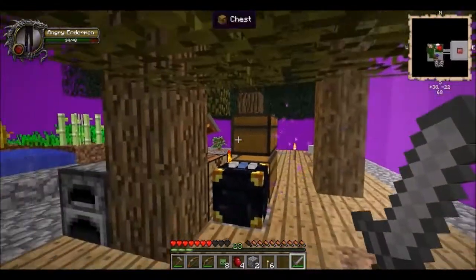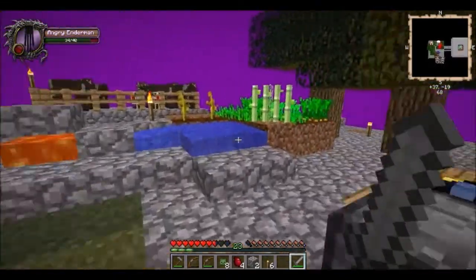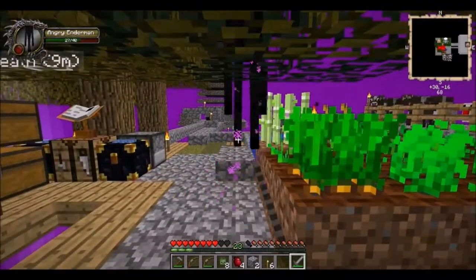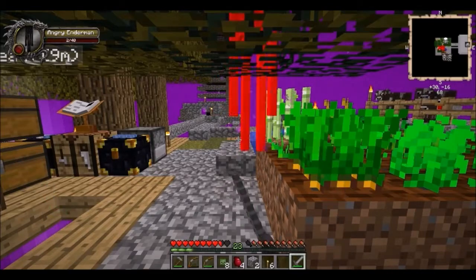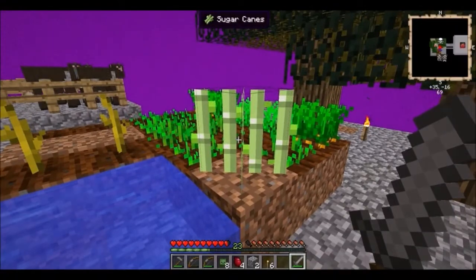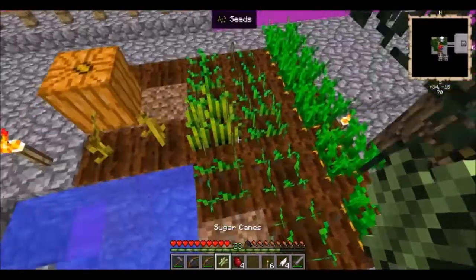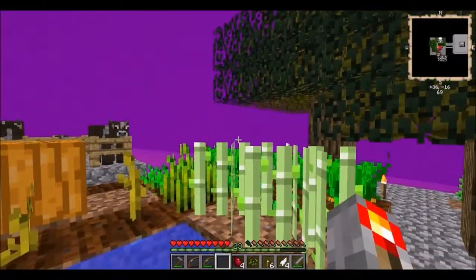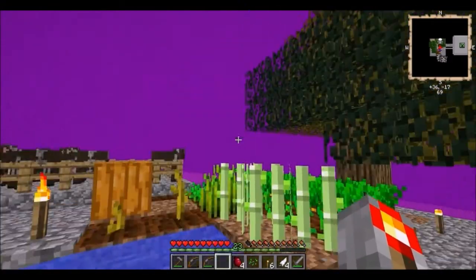Oh, there's a hole — wait, I was in the wrong spot, that's why. I've been playing 1.7 too much, I'm used to a sprint key. Gotta remember to double tap. Grow, darn you. Success — we got another sugar cane. Now we plant this one and wait for them both to grow, and then we get sugar and we can make a cake.